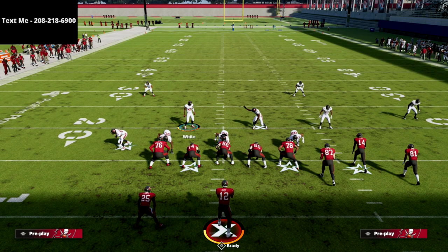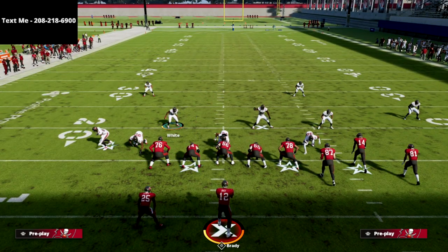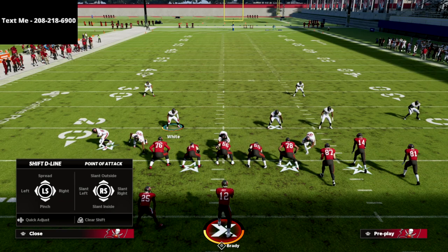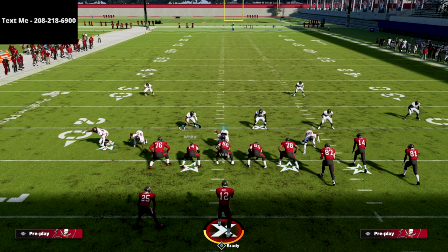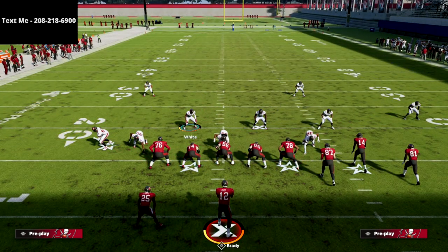And you're going to see we're going to get pressure as well with this. All we're going to do is spread our defensive line. I like to spread the linebackers, and then what I like to do is reset the linebackers just like that, because it gives this outside guy a little bit extra love on the outside. Then we're going to crash our defensive line down. Okay, that's going to be our blitzing setup.